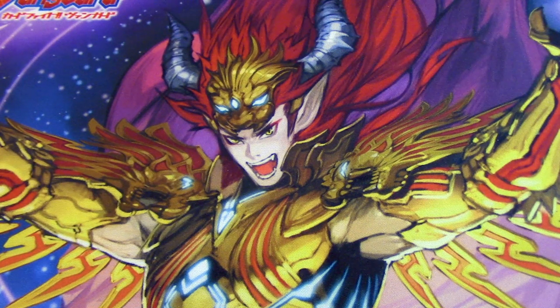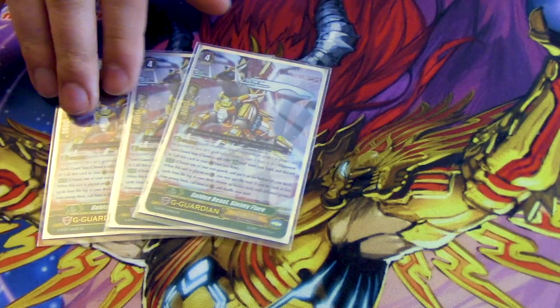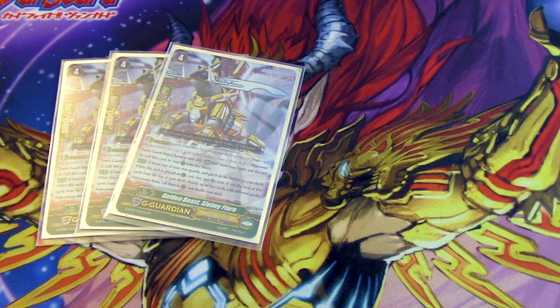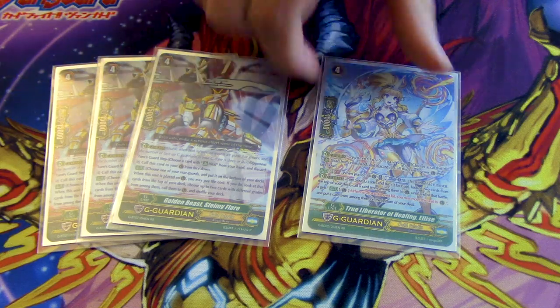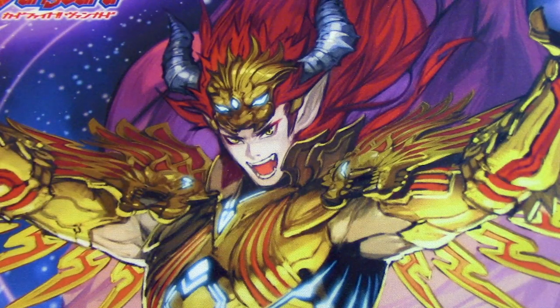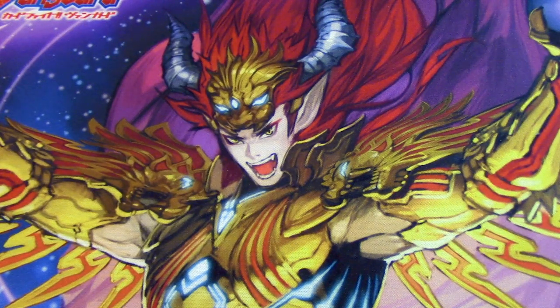In the G-zone, three copies of Slamey Flare — it gets buffed because V triggers and grade ones now have extra shield — and one copy of Elise, because having more G-units or flipping your G-Guardians helps you get to GB3 for Ultima. That's the deck! This is the only new card from the set. Like, comment, subscribe, and we'll see you next time Premium ever becomes relevant in casual play again.